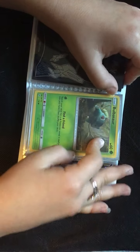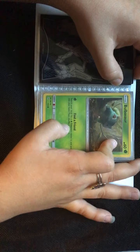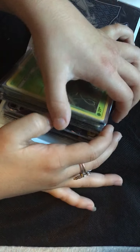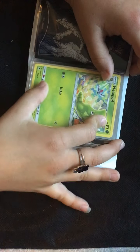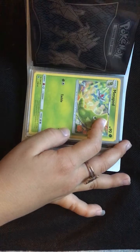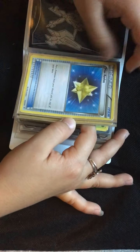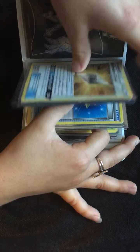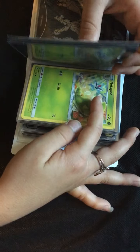Bulbasaur. Find a Friend: search your deck for a Grass type Pokemon, reveal it, and put it in your hand. Metapod. Tackle, 30. I use Metapod paired with Normalium Z Tackle, so I do 230 or more damage.